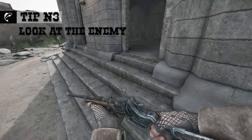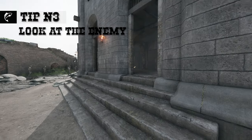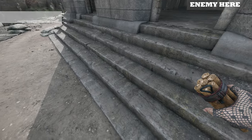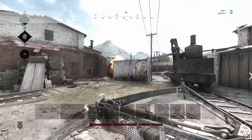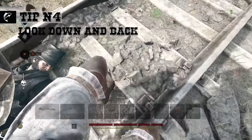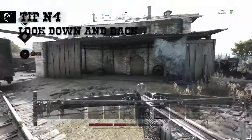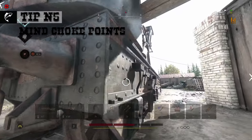Tip number three: look at where the enemy is when you're reviving so you can cover the revive. Tip number four: if you're full health and you're almost done with the revive, look down and behind you.